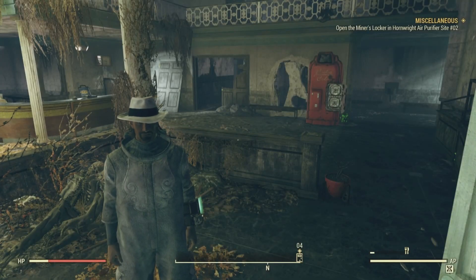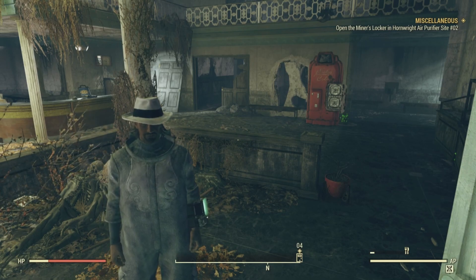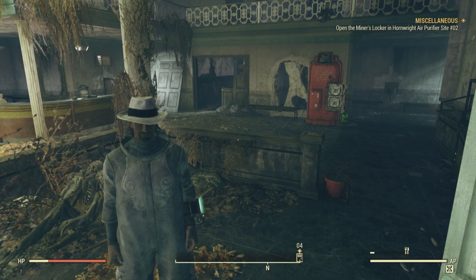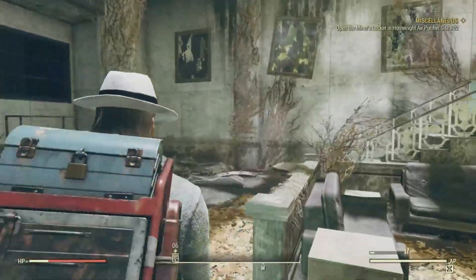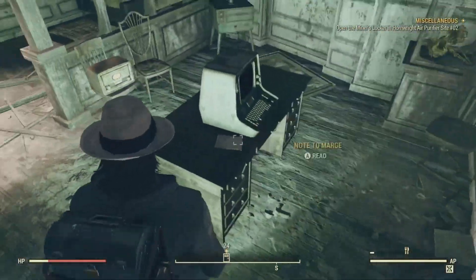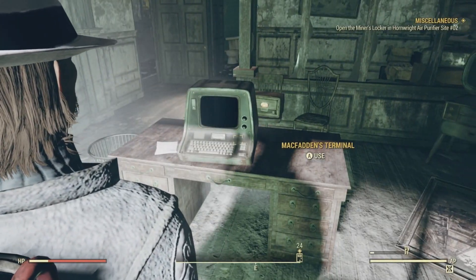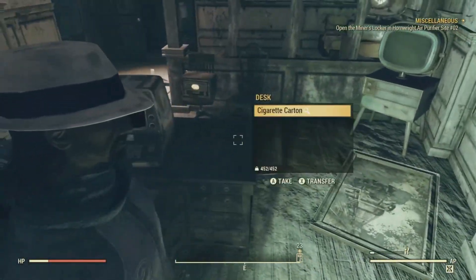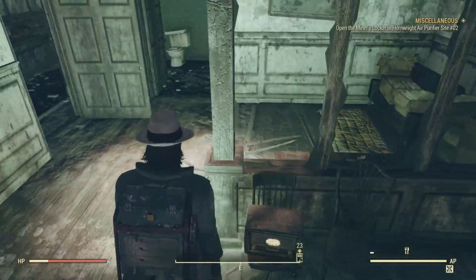We're back in the front lobby and now starting with the magazines. Our first magazine location is on the second floor in the same room as McFarland's terminal, sitting on a cardboard box next to the sleeping bag. It would be located right here on this desk, but it doesn't look like we got lucky this time.